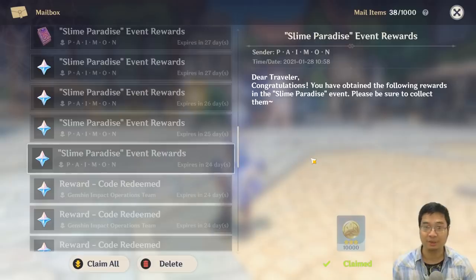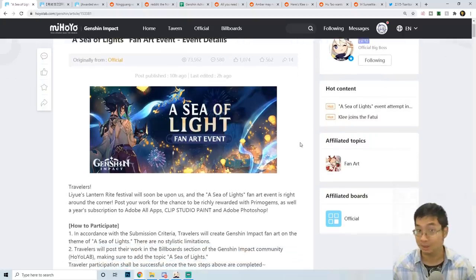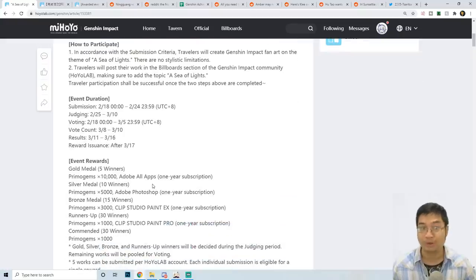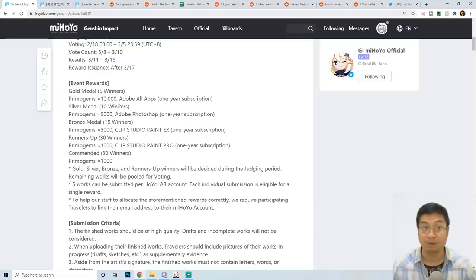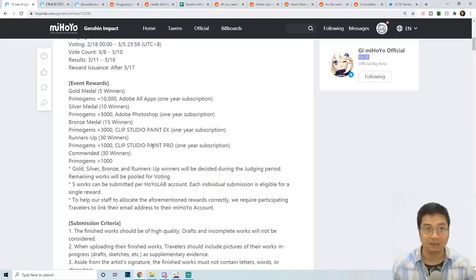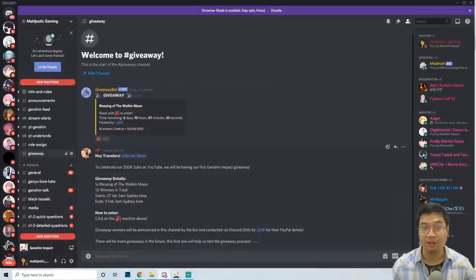Welcome everyone, today we have another Genshin Pack news digest. In this video we'll look at one of the latest official contest events with Genshin Pack — the Xiao Lantern Festival artwork contest. There are really good prizes to be won: 10,000 promo gems, 5,000 promo gems, and some very expensive Adobe app subscriptions including Photoshop. We can submit up to five different artworks to contest for those prizes. But if you're not into making pictures or artworks, we also have a special giveaway event for our YouTube channel.